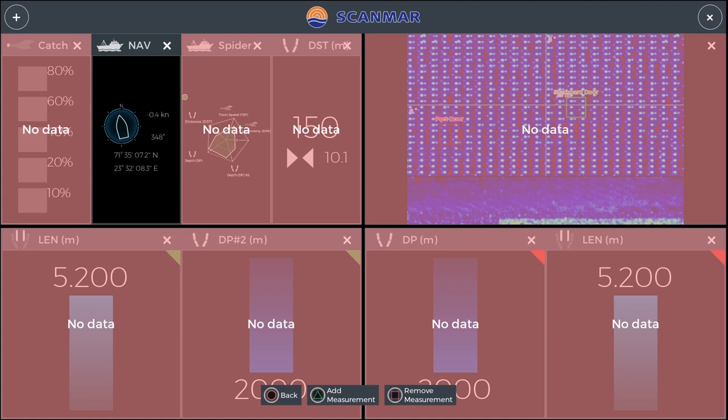It all depends on your spider, which is the screen next to it. The spider tells us exactly how our nets are looking and you want everything to be in the green area. At the minute it's red because we're not trawling. Then coming over to the right we've got the distance, which tells us how far out our nets are at the back of the boat. And then we've got our sonar that tells you where all your fish are.